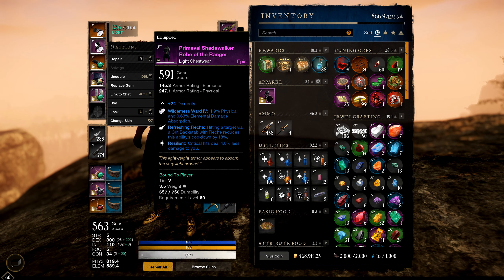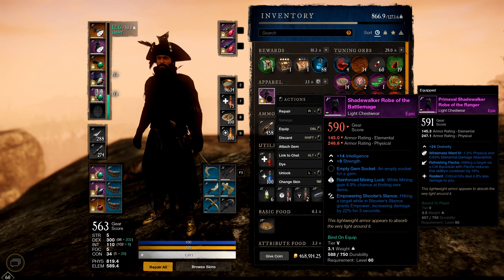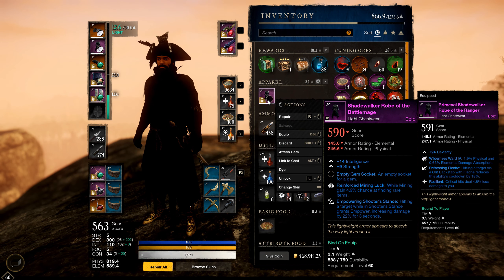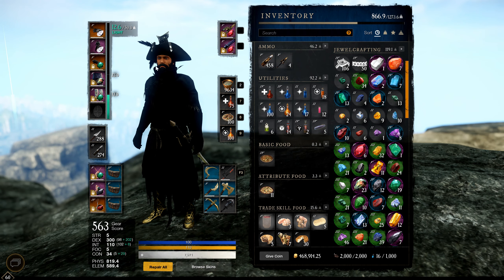Another perk you want is the trap passive: whenever you throw a trap you gain movement speed — I think it's the Star Metal charm for that. Whenever you throw a trap you gain 20 movement speed, which is very useful. The last passive I want but don't have is Adagio for the rapier — it allows you to evade in any direction and still get the 15% damage increase on your next light attack, rather than only getting it when evading forward.